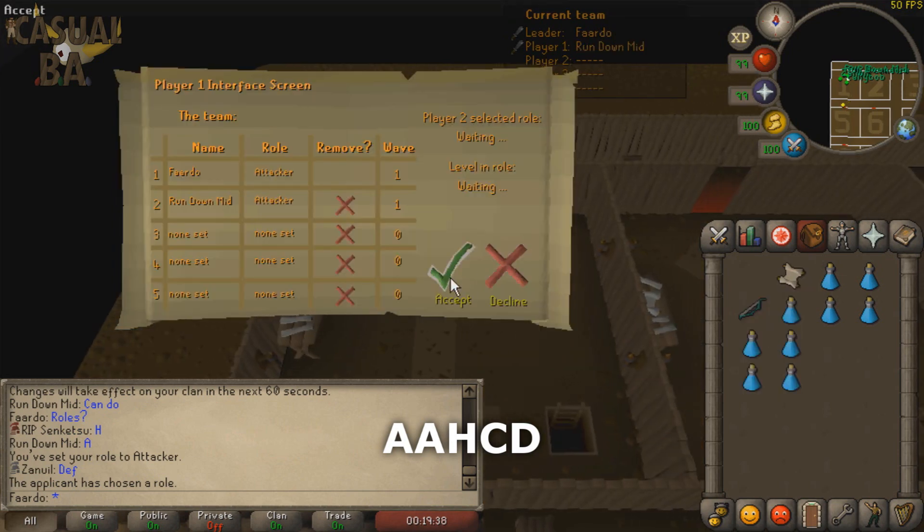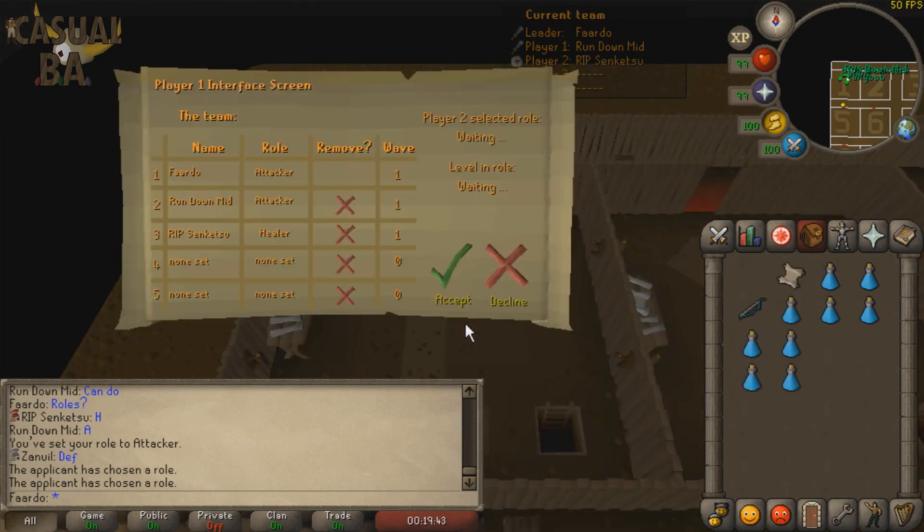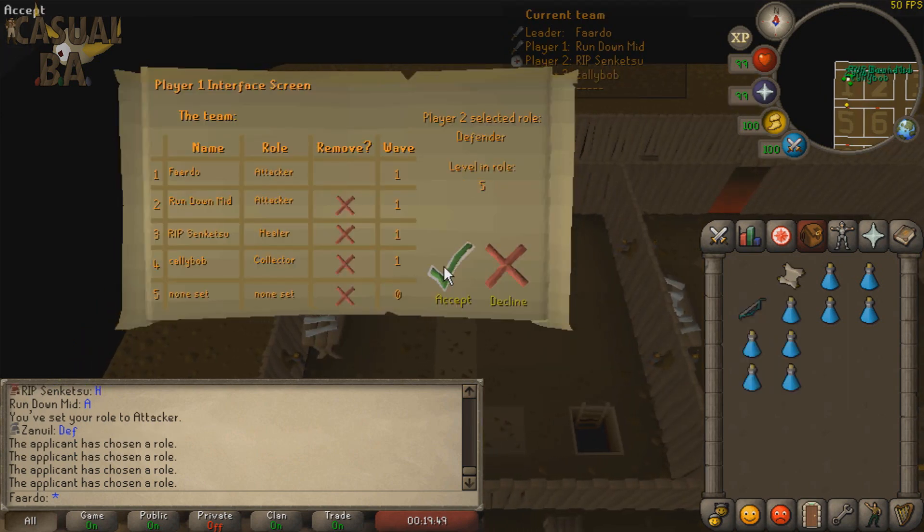This is the most used scrolling order because of where each player spawns when the waves start. The scroller is called the main attacker, and should target Penance fighters. The other attacker is called the second attacker, and should target Penance Rangers.